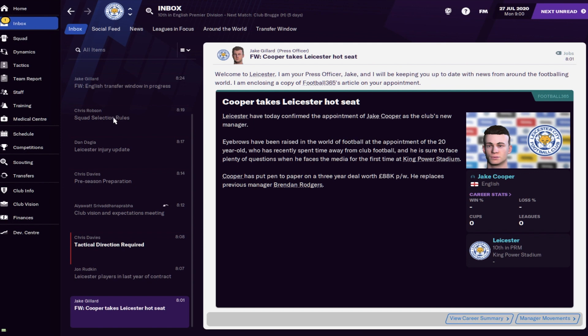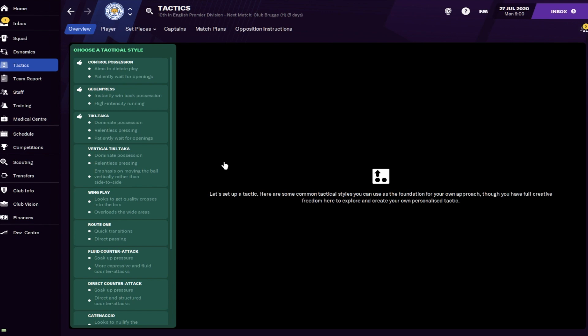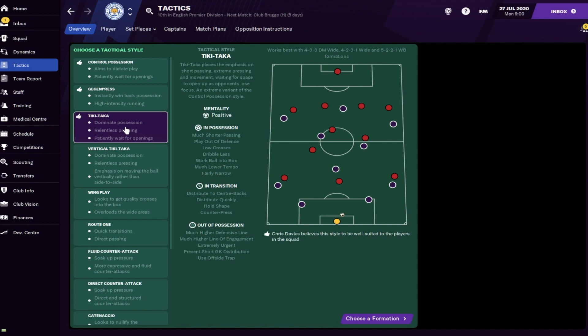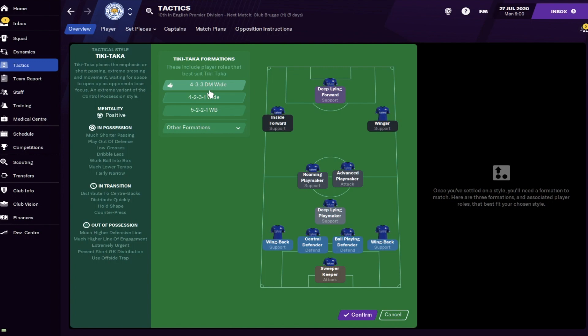That moves on to the next step which is to go to the tactics page. If you don't know too much about tactics there is the tactics induction given every time you start a save. For the sake of this video we're just going to use one of the preset tactics already available - that means you won't have to do much fiddling around, and then as you go through your season and learn more about Football Manager you can tinker it to your own style.